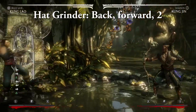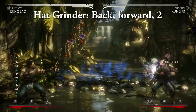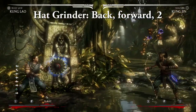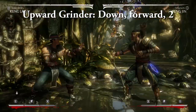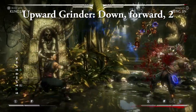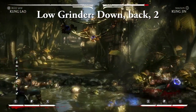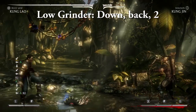Hat Grinder — back forward two. The hat throw for the Buzzsaw variation is a little slower than the other two variations, but makes up for it due to the EX version's ability to hold an enemy in place long enough to follow up and combo off of it. You can also hold down two after enhancing it to cause it to remain in one place until you let go for some extra trickiness. Upward Grinder — down forward two — a solid anti-air move that can be enhanced for a long range projectile, though personally I wouldn't waste a meter on it. Low Grinder — down back two — a very fast low projectile from long range. Just like the Hat Grinder, you can enhance it to hold it in place and then make it slowly move forward when you let go.